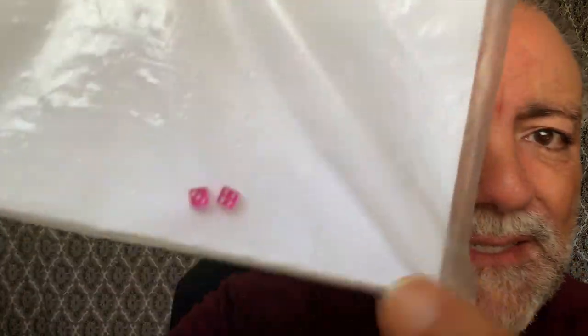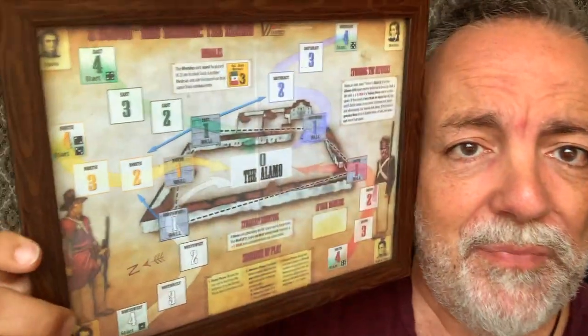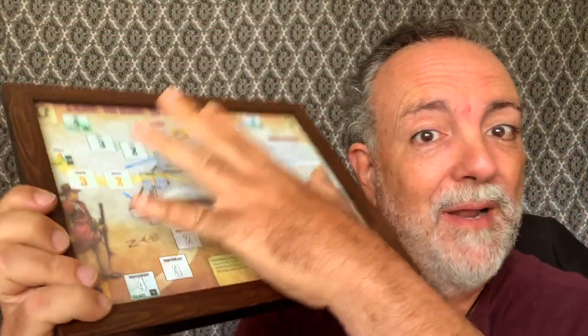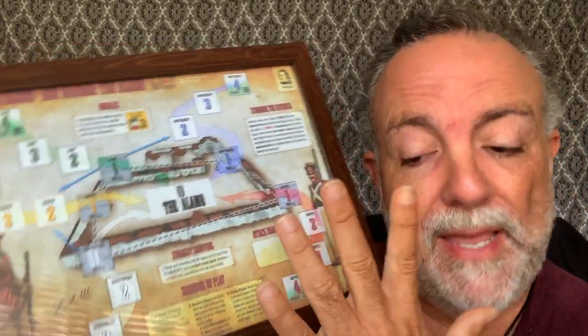It comes with little baby dice — I put a couple of big ones in there. Here are the chits — some of the Mexican troops. You also have cards. Look what I did with my map: I put it on a frame. It's just paper, like eight and a half by eleven. I just put it on this frame and play right on top of it. Pretty cool.